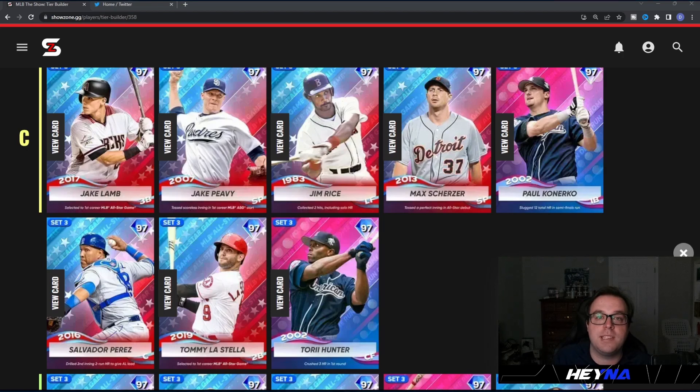Salvi has very good power against lefties but his contact is lacking — only 90 contact and 97 power against righties is a little low, with only 100 clutch. There's another catcher in here that I think is a lot better than Salvi, which is why I put him down in the C tier. The contact is a little low at this point in the year.